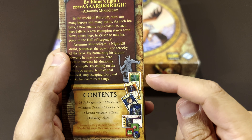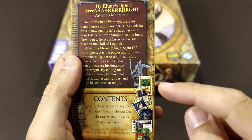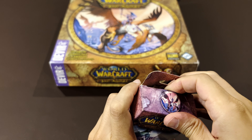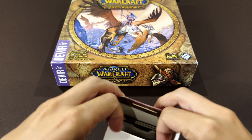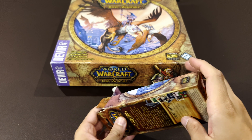Inside we have the miniature, the cards with the powers, more quests, and more monsters for your master pool, as well as the tokens. Let's see what's inside. This is not sealed but still shrink-wrapped inside.